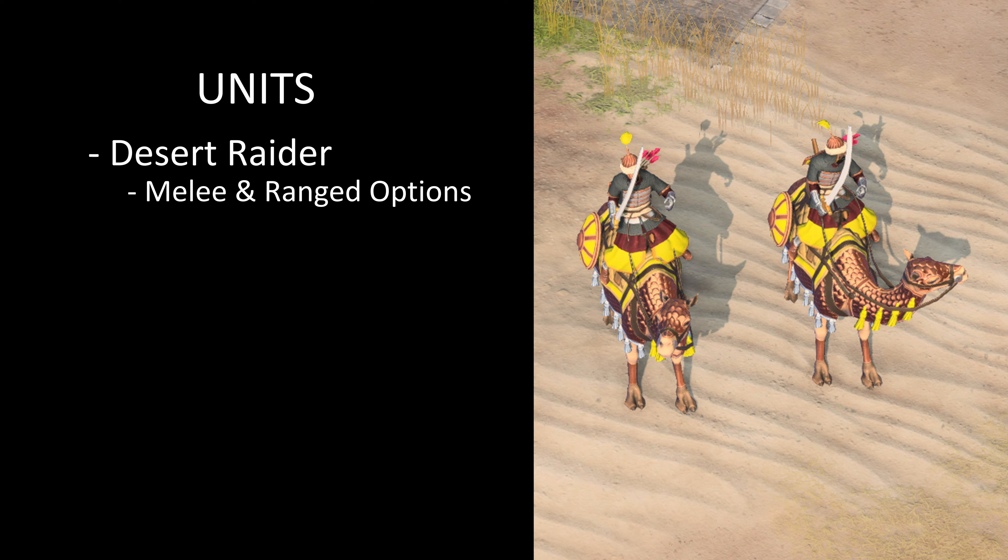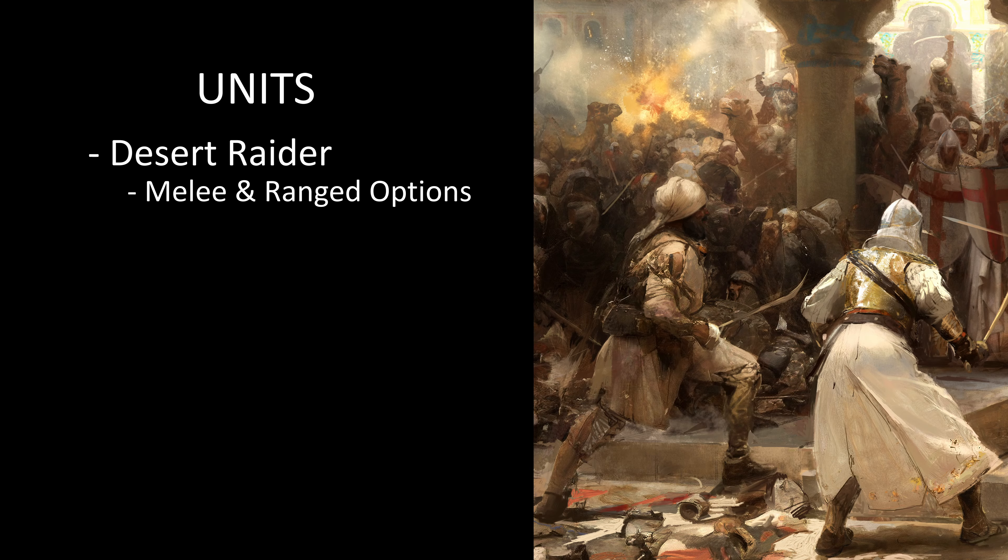The Desert Raider is capable of quickly switching between ranged and melee combat stances, a powerful trick for mastering a dynamic battlefield. With the infantry support technology, their camels gain increased durability when supported by nearby infantry.